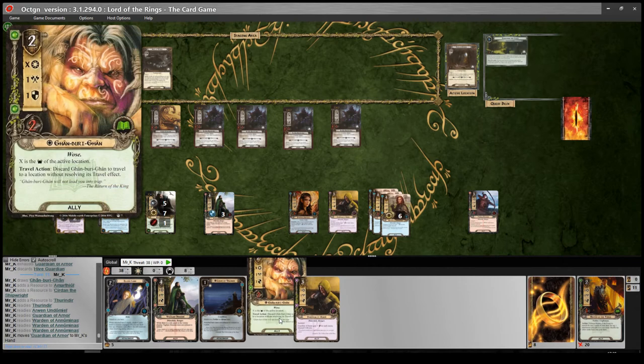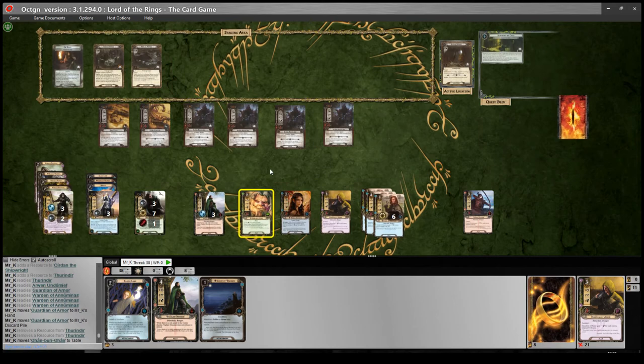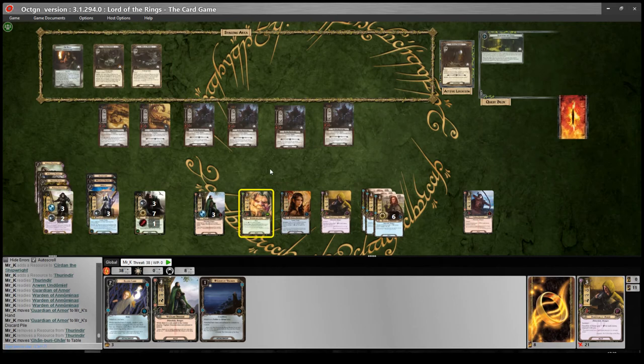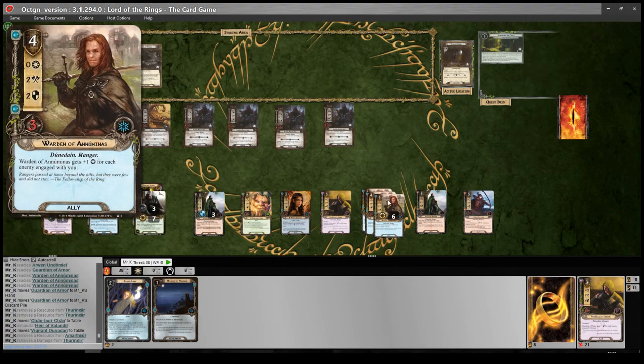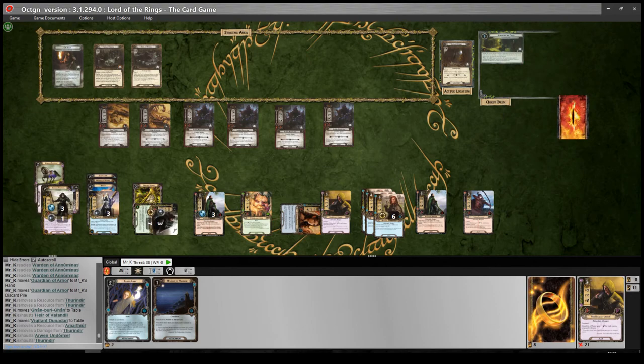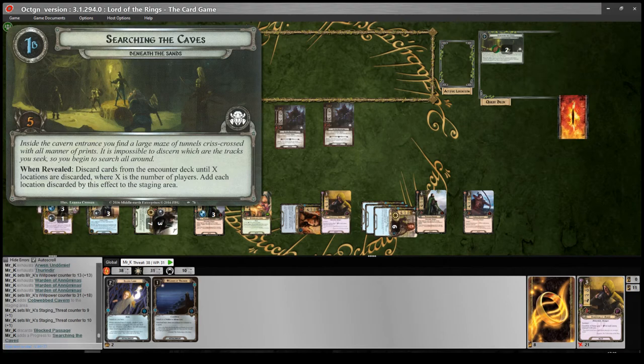We'll play the Gondorian Gambler instead — get him down. And we'll get another Vigilant Dunadan to play. I may as well move the Dunedain Remedy to Thurindir — heal him. Let's smash this now, absolutely destroy it. These guys are questing for six each — we'll do thirty-one total. Quest for thirty-one. Reveal: Cobweb Cavern for four threat, so that's ten total, making twenty-one progress — absolutely destroyed that. We go to the next phase. When revealed: first player adds Broodmother to the staging area, flip the search objective to off track. She's already engaging the first player passively, so no point in physically moving her. We go off track.